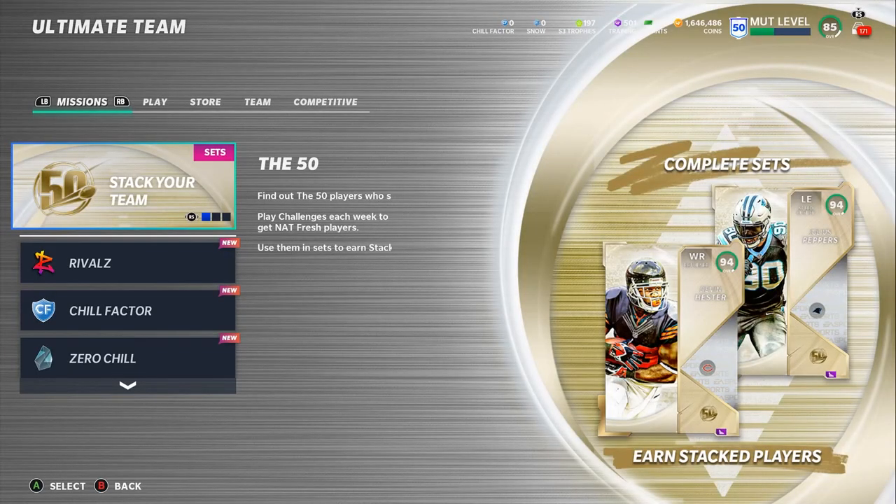Hello everybody, it's Poodle back with another Madden Ultimate Team video. Today we're going to go over the Out of Position promo — the OP promo within Zero Chill that just dropped. We got the Deion and the Edelman reveal last night. We're going to check out the sets, check out the players, check out the prices, and of course the card stats on Deion and some other players.